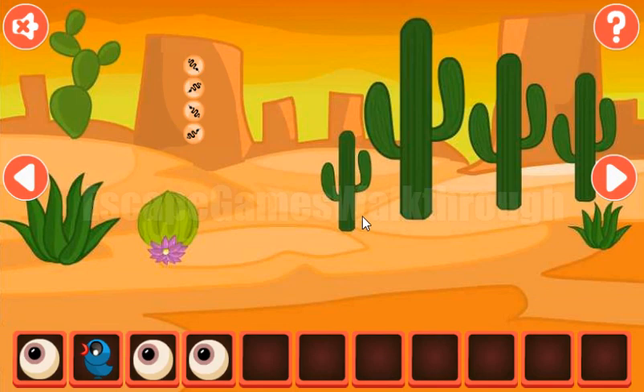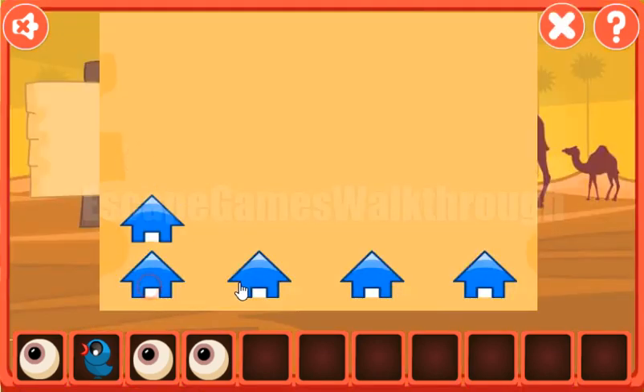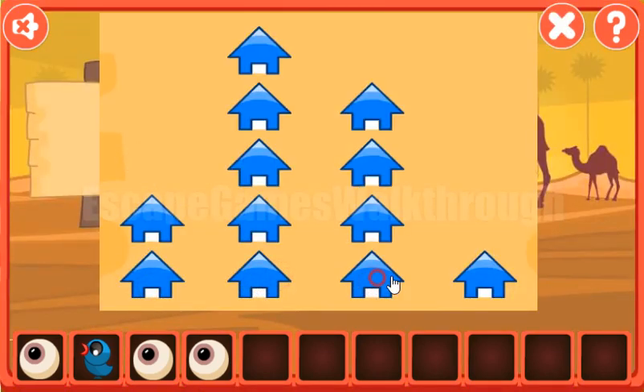Going further — here we can see cactuses of different sizes. The relative sizes are 1, 4, 3, 2. We can set it here: 1, 4, 3, 2.